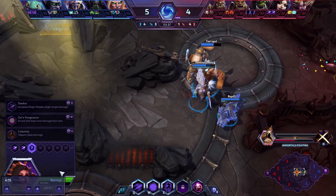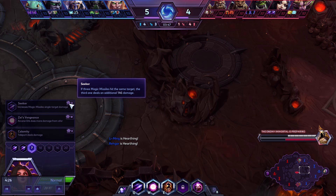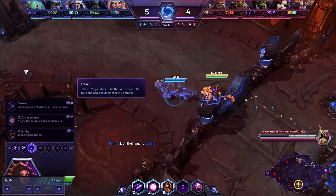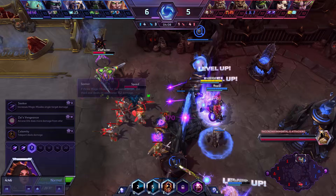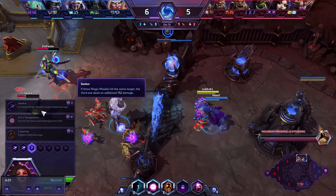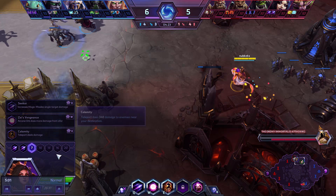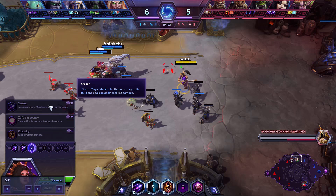The other option — and I think overall the better option — is to go for Magic Missiles. You pick up Seeker at level 7: if three Magic Missiles hit the same target, the third one deals an additional 146 damage — basically hitting them with an additional missile, since each one does 165. It's going to be hard to hit a hero with all three missiles since minions or other heroes can get in the way. But at level 16, you pick up Mirror Ball, which makes Magic Missile fire an additional two missiles. This makes it much easier to trigger Seeker, and it's a 66% damage increase straight up on your Magic Missiles.